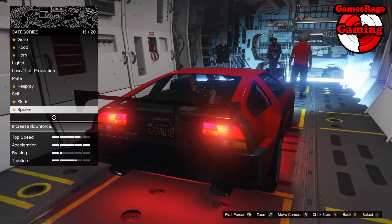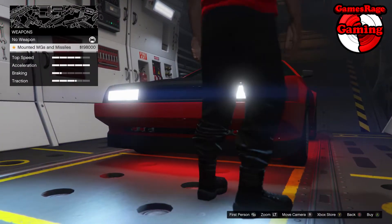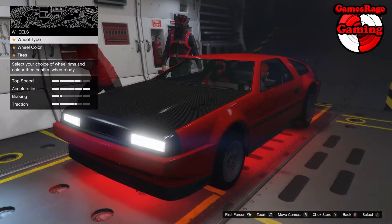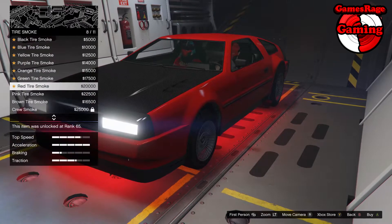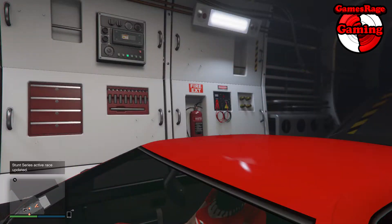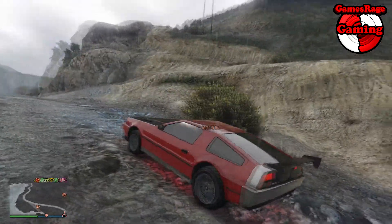Once I've finished with the colors, I'm going to put the skirt on, add a nice spoiler on the back, transmission, turbo, and weapons — so I'm going to have the missiles and the mounted MGs on the front. I'll also add bulletproof tires, red tire smoke, and tinted windows so it's harder to see me. That's really it for the actual upgrade of this vehicle.